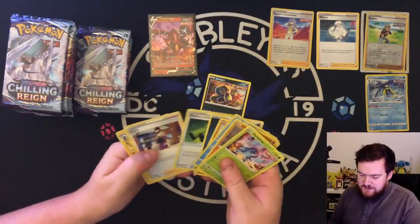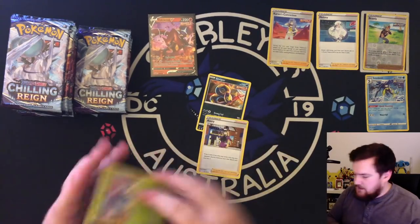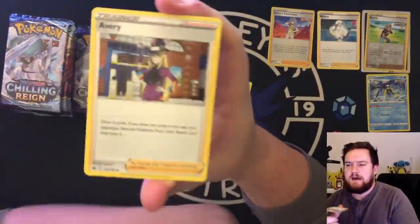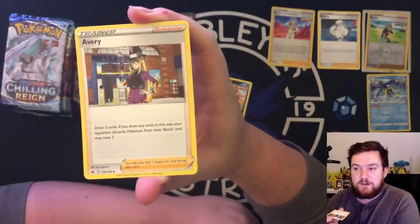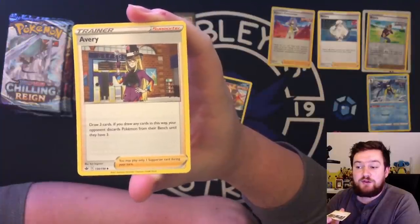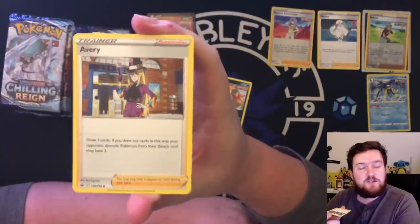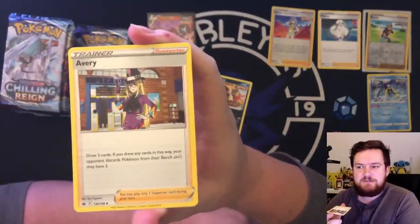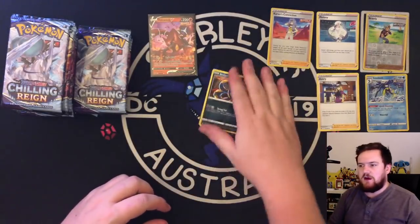Let's talk about this Seviper. Avery is also probably worth talking about because they're both decent cards. We'll talk about Avery first — Avery as a supporter is pretty neat. You draw three cards, which Pokemon likes you to do at the moment. And then if you drew cards that way, your opponent discards Pokemon on their bench until they have three. So if you're worried about cards like Eternatus VMAX obviously having a large bench, this supporter could be a nice way of countering it.